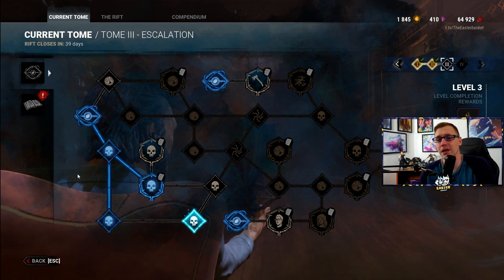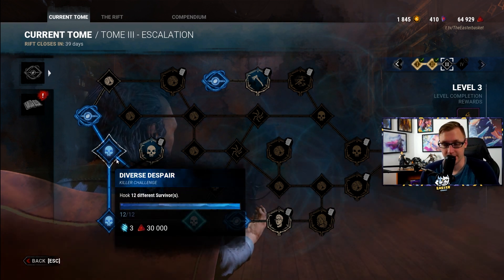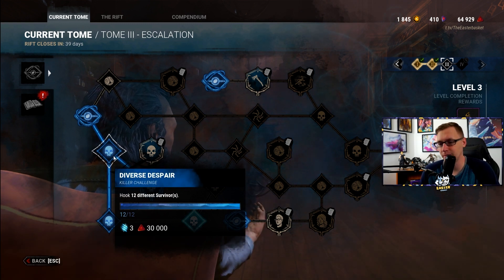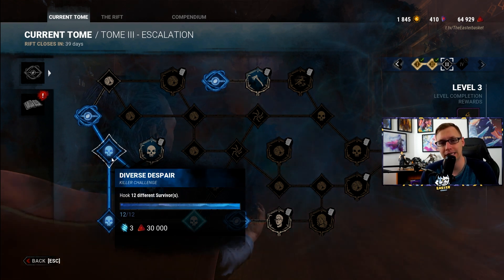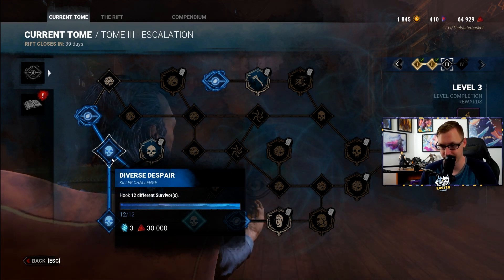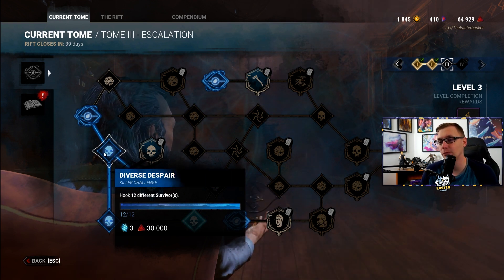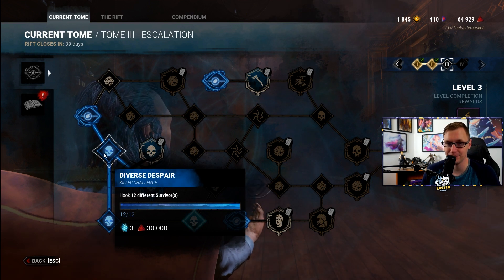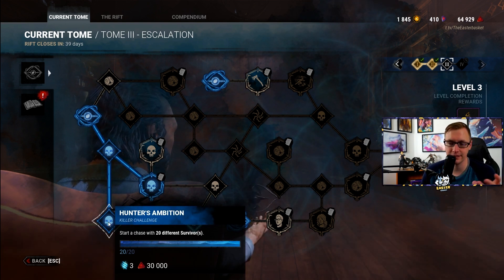Starting with the killer challenges as usual: hook 12 different survivors. You want to use something like Billy or Bubba — somebody who is really efficient at downing one survivor after another. This will take three games if you hook each survivor once in all three games. It took me four games because I had one game where I only hooked three people because one DC'd, so it shouldn't be too difficult.